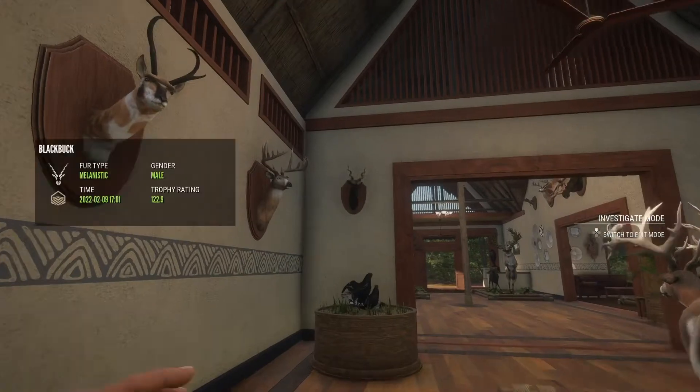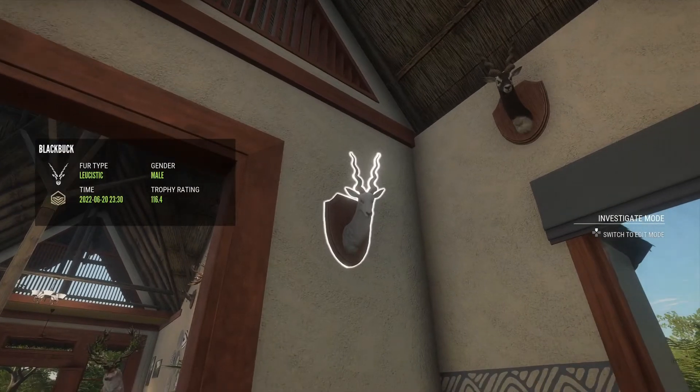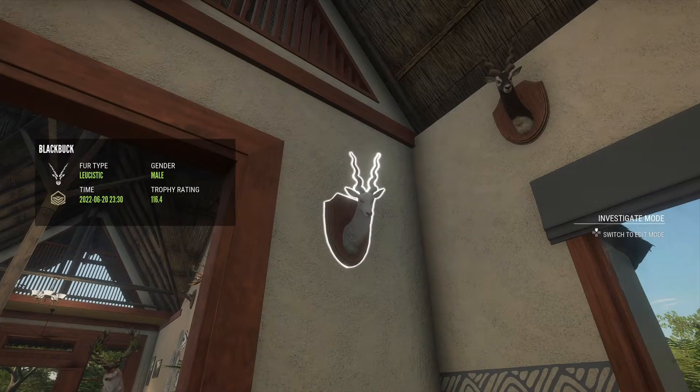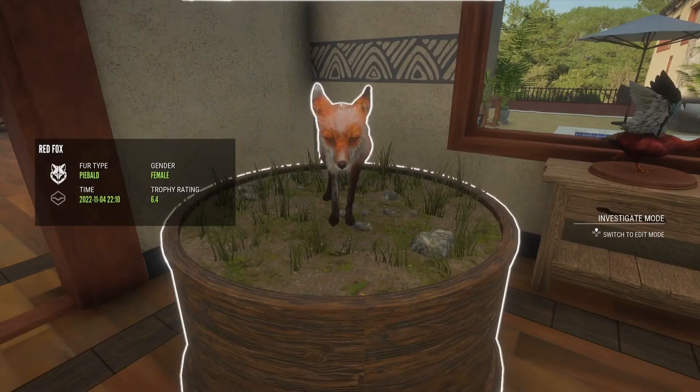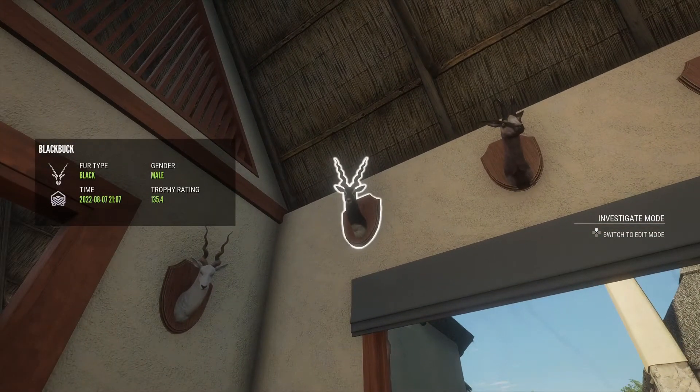Over here we have a melanistic gold blackbuck, a leucistic gold blackbuck, a piebald red fox. And this diamond took a long time to get - I don't know why, but it took forever - a diamond blackbuck, 135.